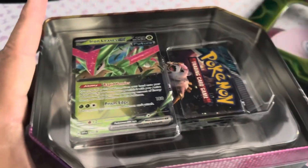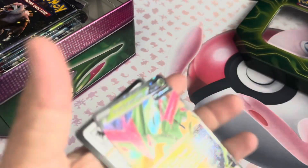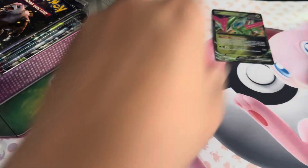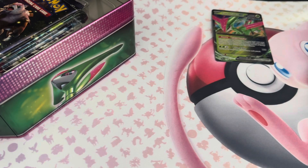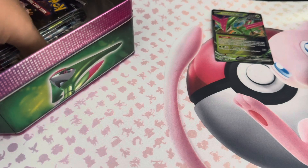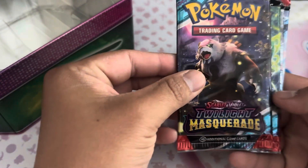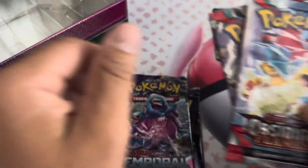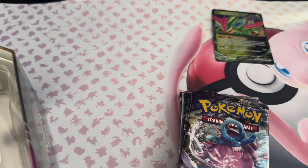We pop the lid — we got our promo card right here. It's a nice little promo card, nothing too special but it's cool. There's your code card. We got Twilight Masquerade, Temporal Forces, Obsidian Flames, and Obsidian Flames — nice pack selection to be honest with you, really good.